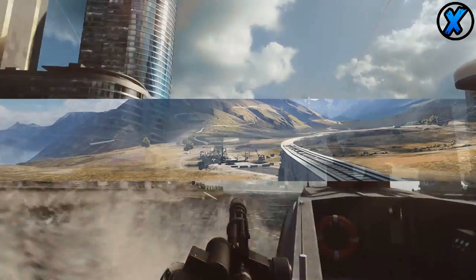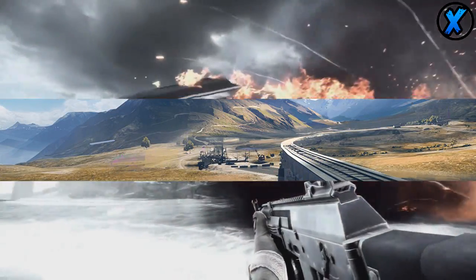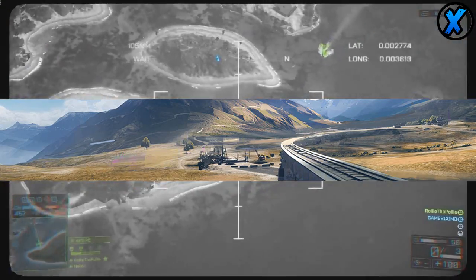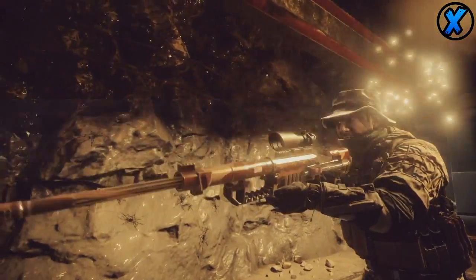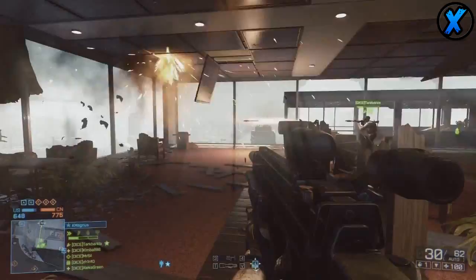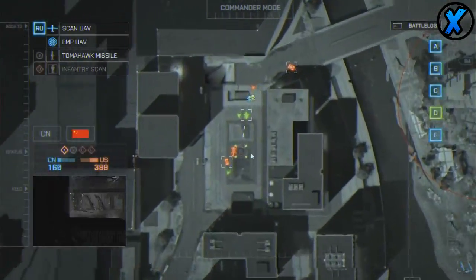The next map is called Golmud Railway. It's going to be a huge map with a railway that runs down the middle, and you'll be able to have fights on the railway itself as well as on the sides. It's going to be really open, so it's going to be great for snipers, tanks, jets, or if you want to ride around on motorcycles. It looks like a really fun map to traverse back and forth.